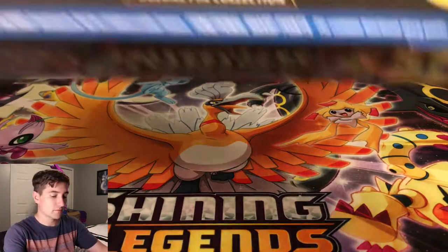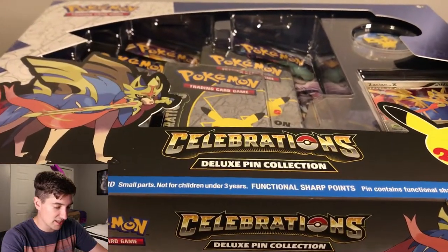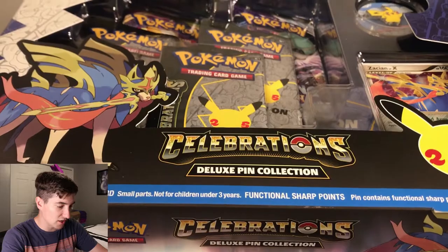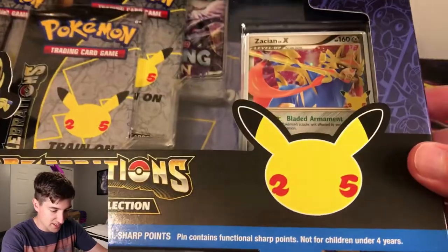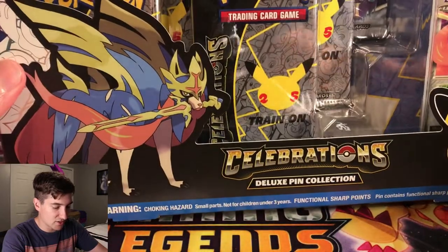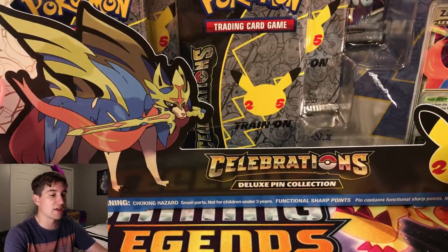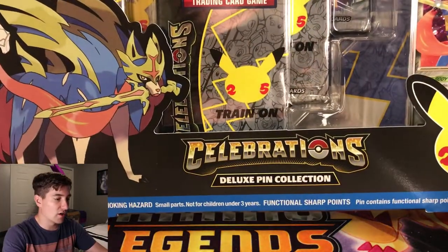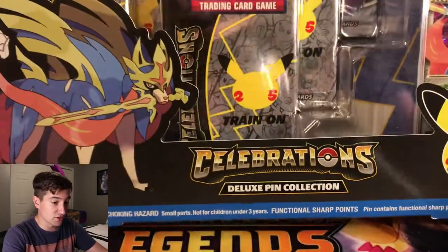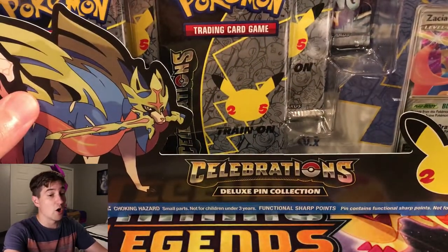We got ourselves the Zacian Level X Deluxe Pin Collection Box. As you can see, we got Zacian Level X here, a pin, and some booster packs. It comes with four Celebrations packs and then two others — Chilling Reign and Vivid Voltage. So let's get right into this opening.